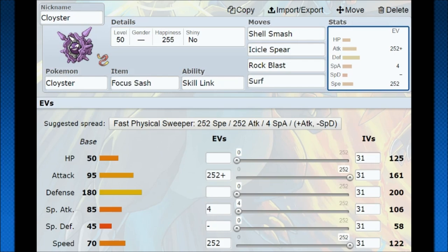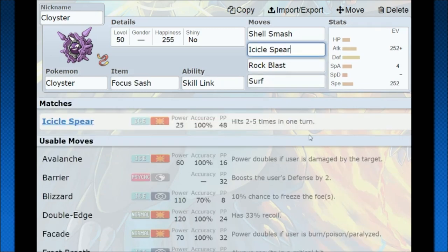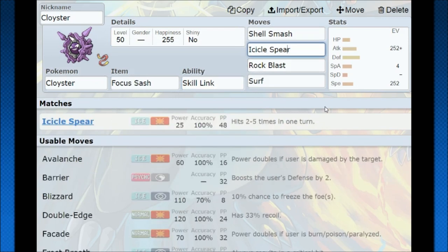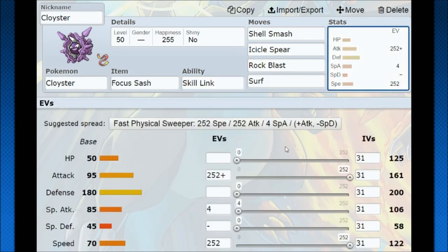Shell Smash is a very strong move with many uses. So what I was thinking is Icicle Spear — that's the go-to here. Icicle Spear is going to have STAB and it's going to hit five times. It says hits two to five times, but with the ability Skill Link, it always hits the maximum number of times. So you're hitting 25 base power five times with STAB, giving 125 base power with STAB. With its attack at 320 at level 50 and over 600 attack at level 100, that's massive damage.